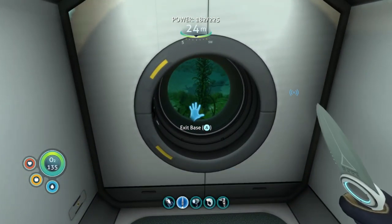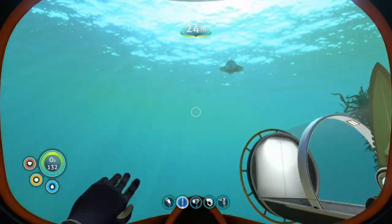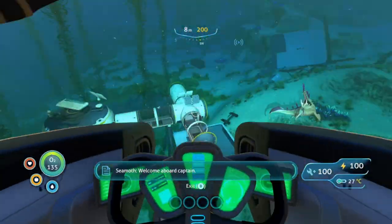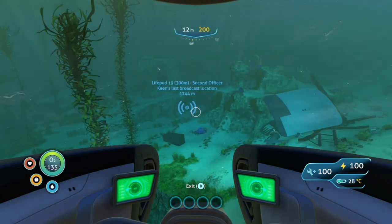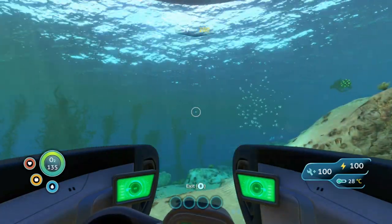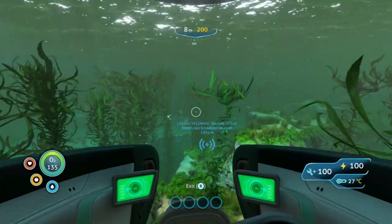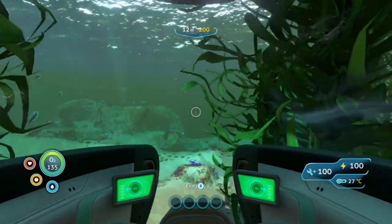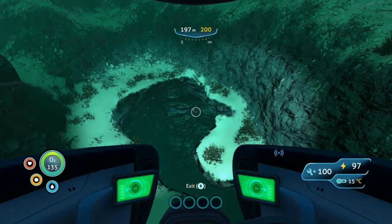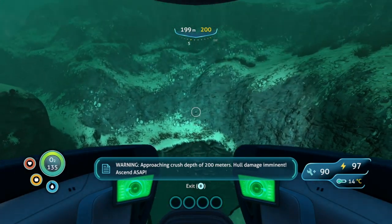Welcome back to Subnautica! As you can see from the stat counters, we are fully hydrated and fed. We're going to do some exploring - we are entering the Seamoth for the first time properly and going to the second officer's last known broadcast location, 300 meters down. The Seamoth can only go 200 meters, but that's fine - it means we have a way to refill oxygen when we get down there.